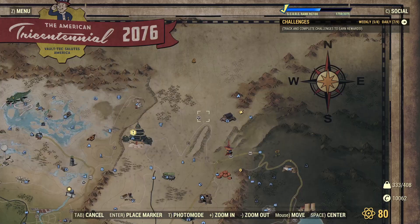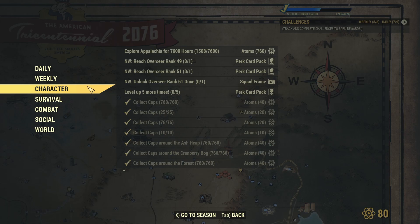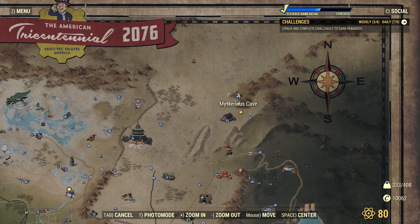Let's go into some good changes. Did you notice that now you can earn more atoms for playing the game? Explore Appalachia for 7,600 hours — it was I think 20 or 40 atoms and now it's 760. Finally it has some sense; even 76 atoms would be better than whatever was there before. It'll take me about another six years to get those atoms, but as I promised at least 10 years of support for Fallout 76, I have a good chance.